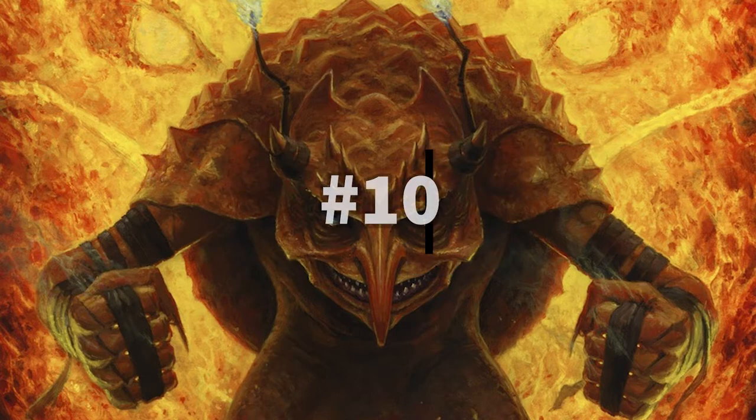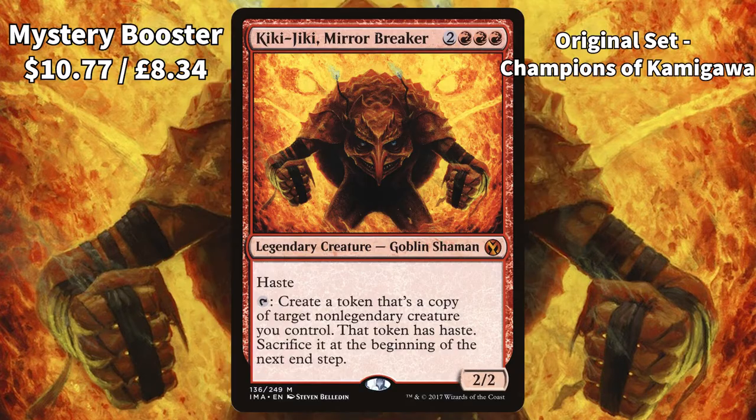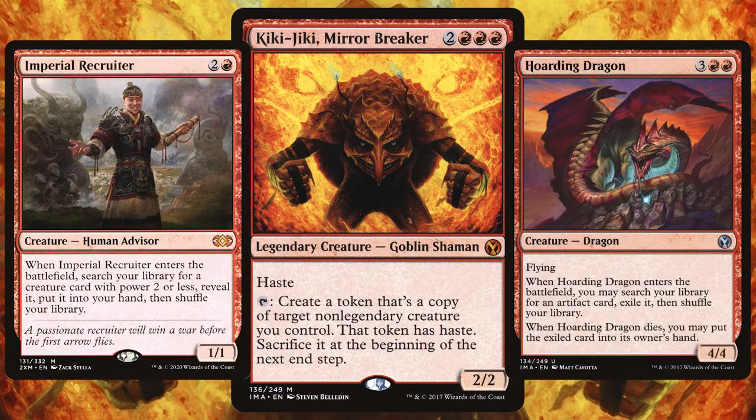Making it onto the list at number 10 we have Kiki-Jiki, Mirror Breaker. Firmly on my list of commanders I want to build decks around in the future, this goblin shaman is wicked. Whilst a 2/2 with haste for 5 CMC may seem expensive, its ability more than makes up for it: copy target non-legendary creature you control and give it haste. Maybe you want to use this to steal opponents' creatures — copy cards like Molten Primordial and Zealous Conscripts to double down on that effect. Maybe you want to deal damage, copying cards like Fanatic of Mogis and Flametongue Kavu. Or maybe you just want to tutor for cards — copy Imperial Recruiter and Hoarding Dragon. So many ways at your disposal with Kiki-Jiki, you're on my list!